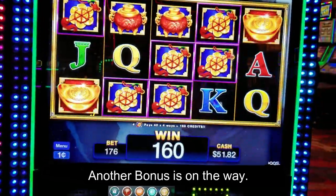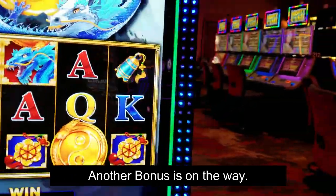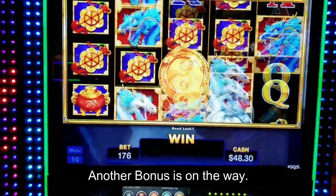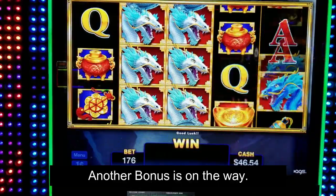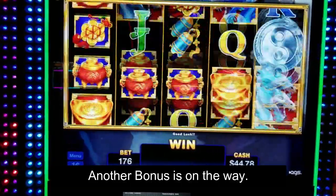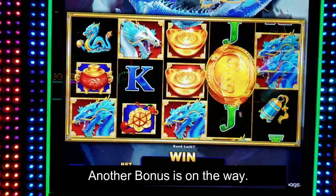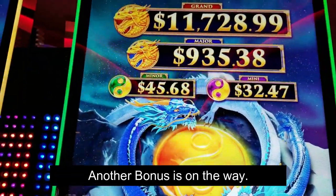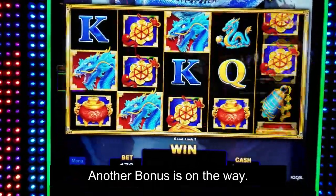I thought that was my neighbor getting another bonus, but it was not. Johnny's over there playing Mighty Cash. It frosts them every time the gold one sends it up — they get a little bit of frost. But they haven't kicked down yet.